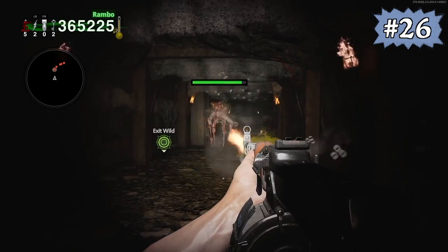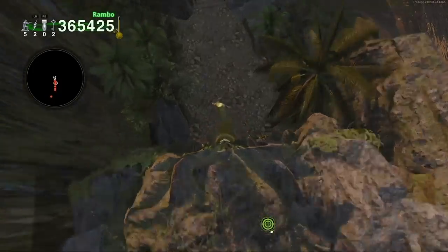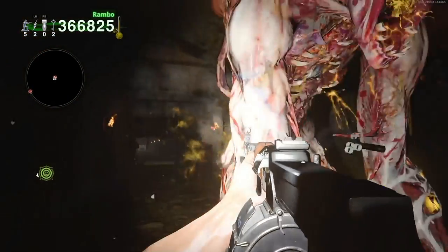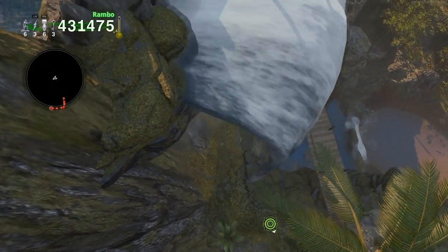When fighting the blightfather in top-down mode, you can constantly exit and re-enter this cave area, which allows you to repeatedly gain about 10 seconds of invincibility, as the cave area has first-person perspective that is forced on the player. It's also very helpful to grab these five chickens when fighting the blightfather as well.